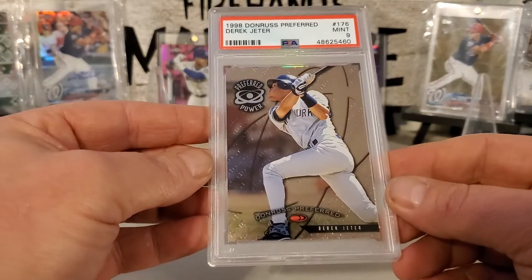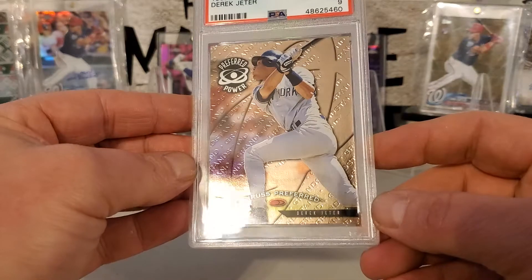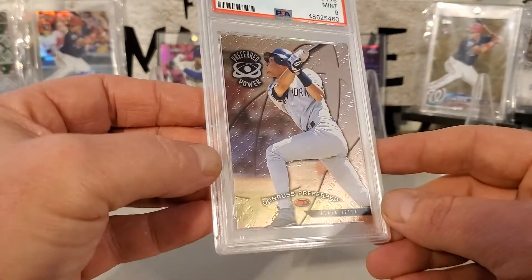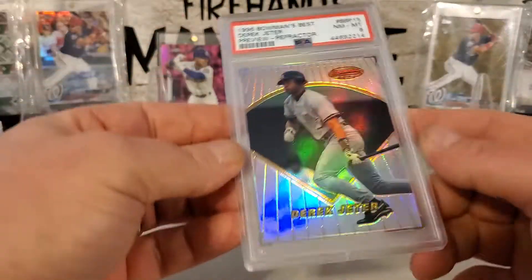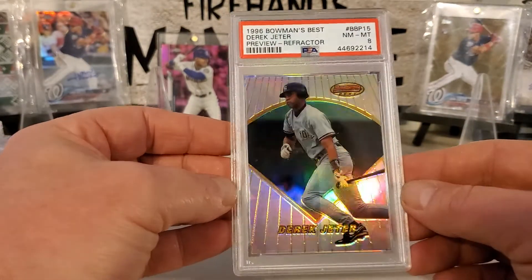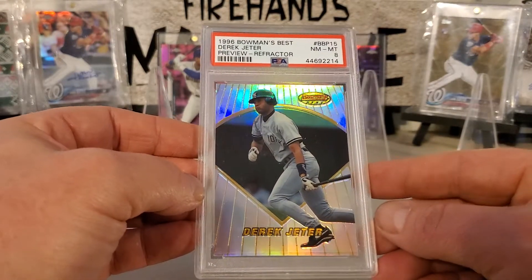These Donruss Preferred are real shiny — pretty cool. Little writing in the background shows up there. That's pretty sweet. Here's a 96 Bowman's Best Refractor — try to get some pretty cool shine there.